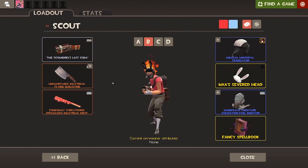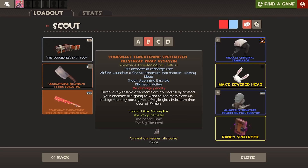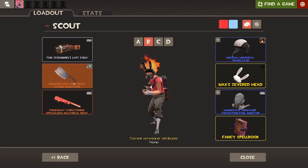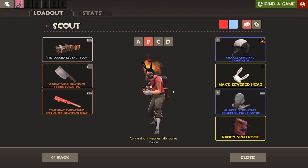The next loadout is my alternative Scout loadout. We have the Soda Popper and the bleed set — the Flying Guillotine and the Wrap Assassin — because that helps me build up hype with the Soda Popper. So I don't always have to do all the damage with it; I can get the hype meter filling up with these weapons, which is really cool. I'm using a Burning Flames Universal Translator here with the Max's Severed Head and the same mask.